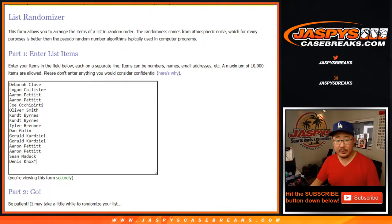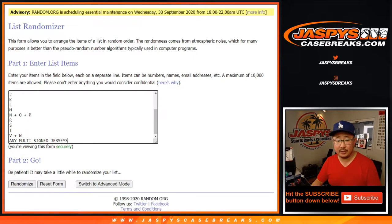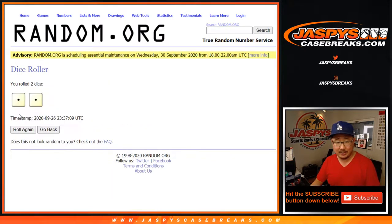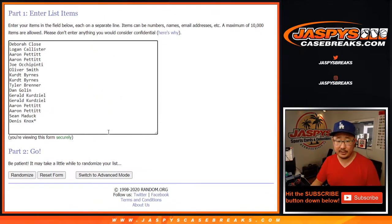Big thanks to all of these folks for getting into it. There are the letters right there. Let's roll it. Let's randomize it — Snake Eyes, two times for each list.